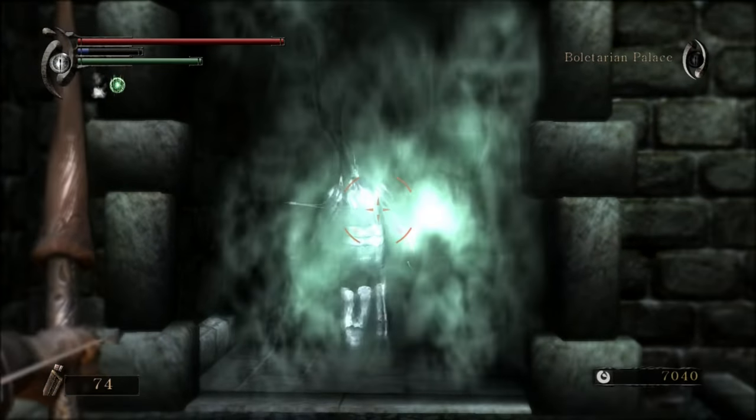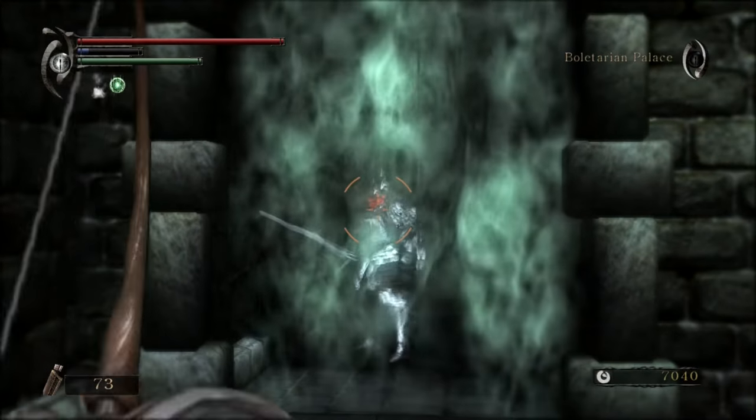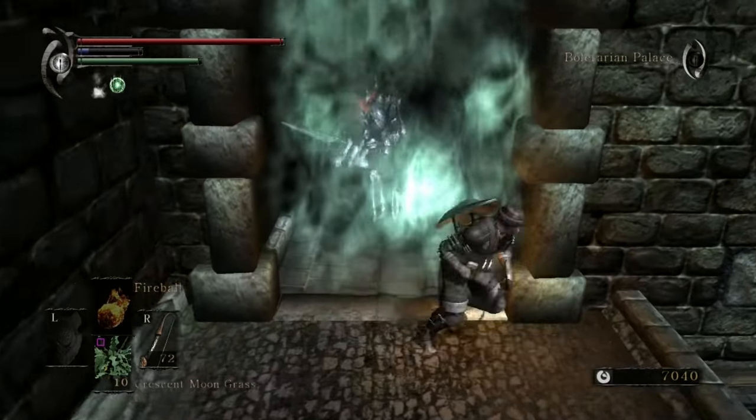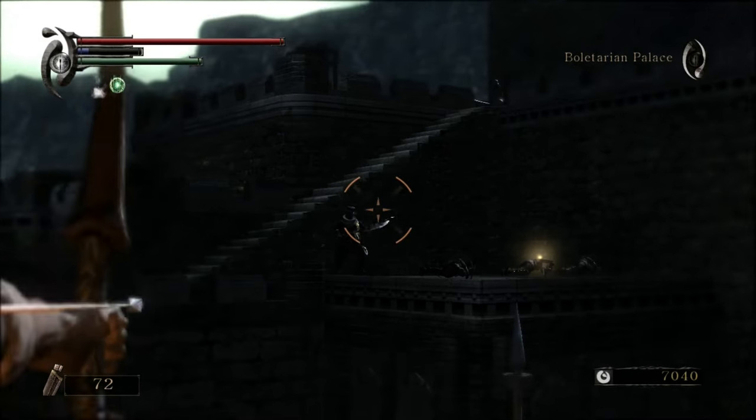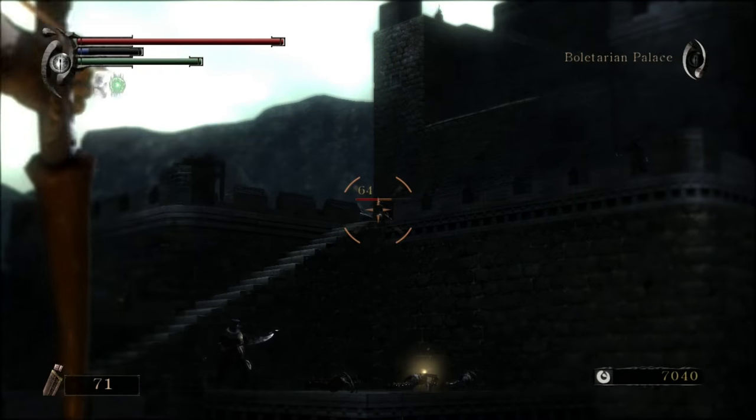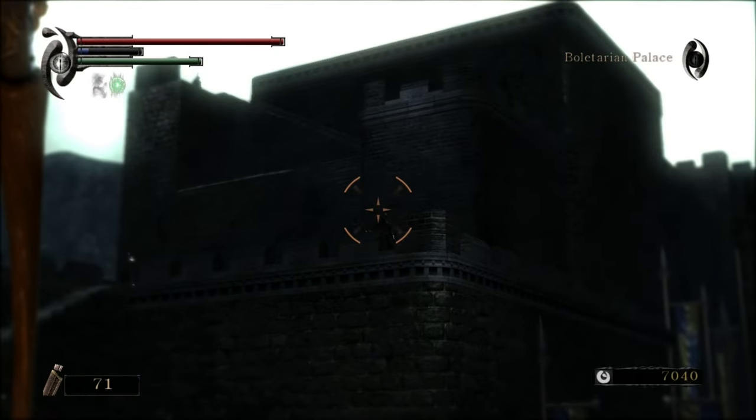This also oddly reminds me of Tomb of the Giants. If you aggro the Black Knight underneath, he can't get through the fog wall — he'll swing. Unlike our friend down there. That was our mate from earlier — let's see if we can snipe him.